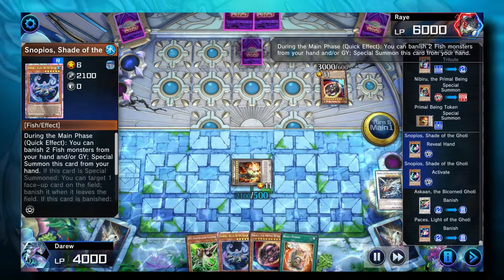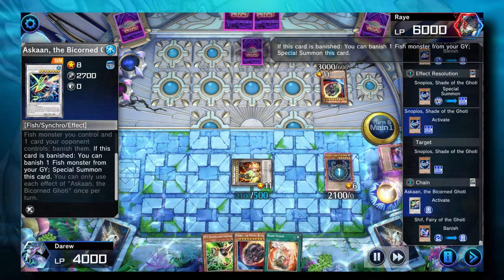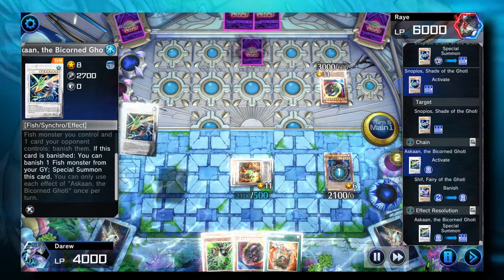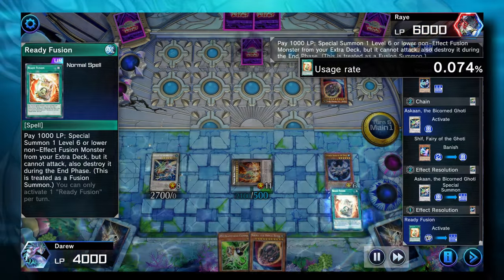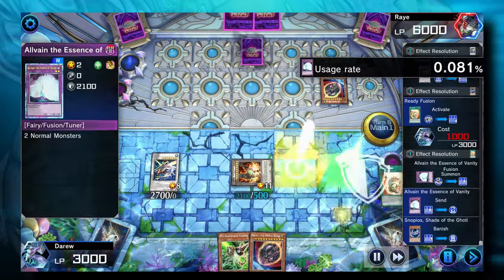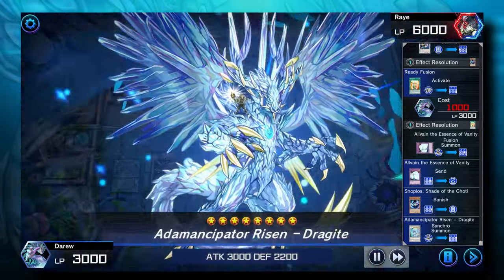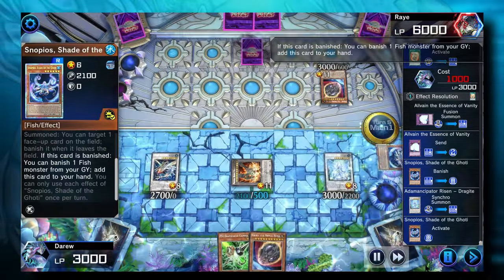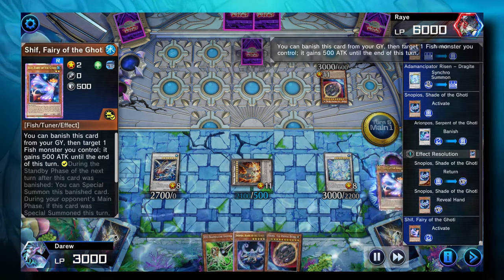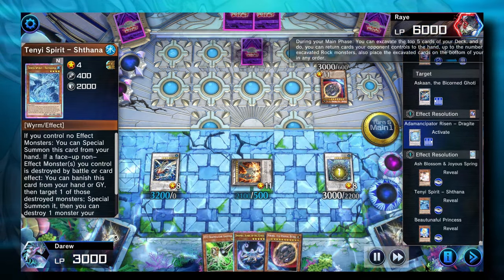We still have some more plays. We can banish Askan and Paces with Snopios, then target Snopios to banish it when it leaves the field. Askan will banish Shift from the Graveyard and special summon itself. Then we can use Ready Fusion from the hand to summon a level 2 Tuner, and Synchro Summon into a monster to negate the Imperm. Alvain plus Snopios will Synchro into Dragite.